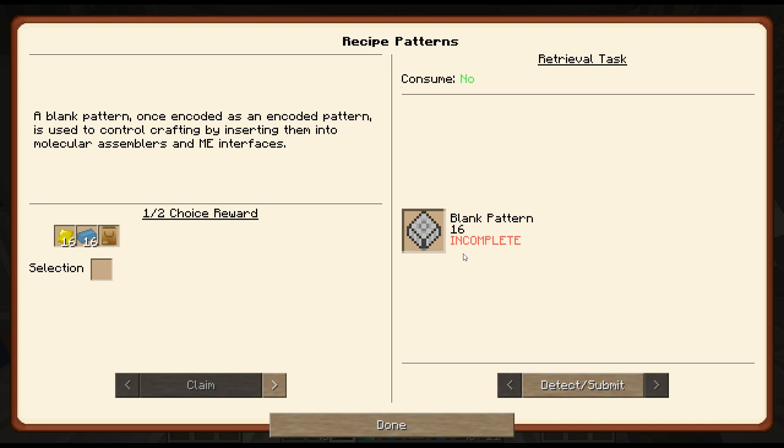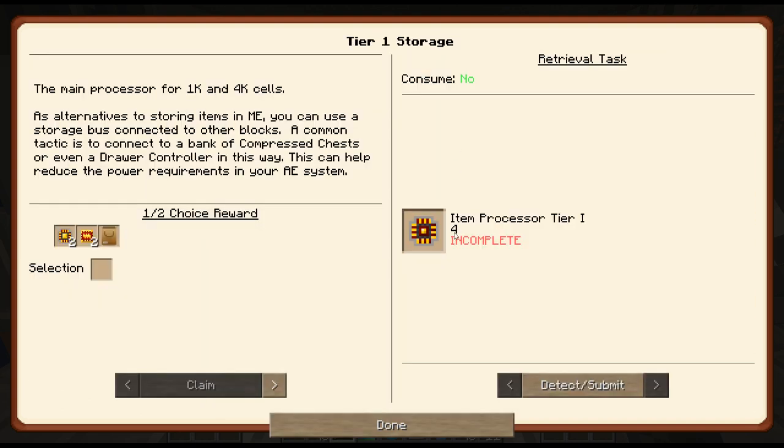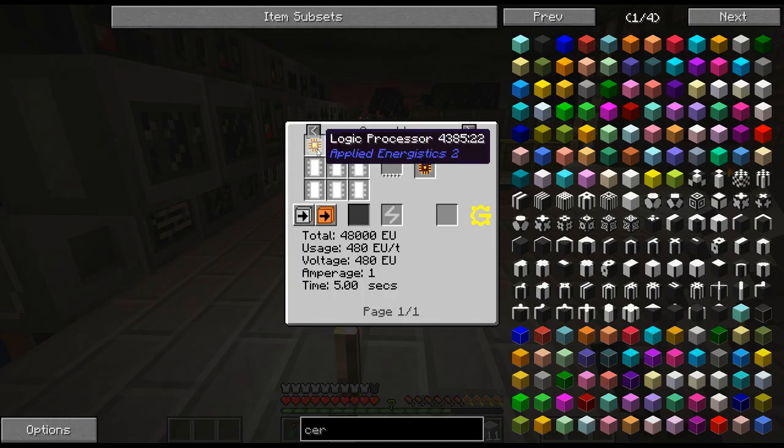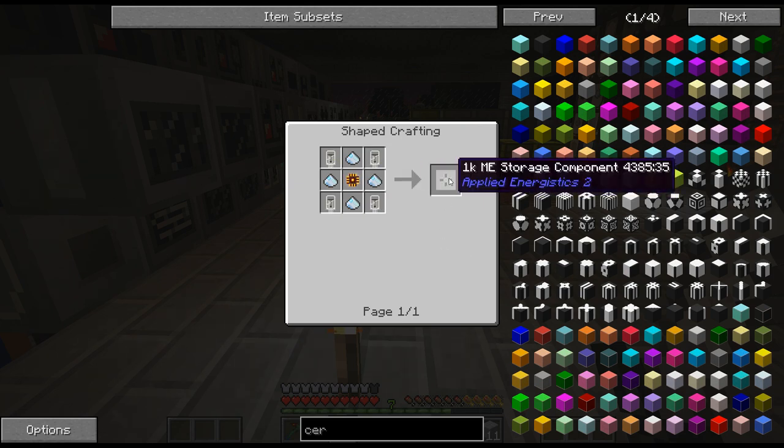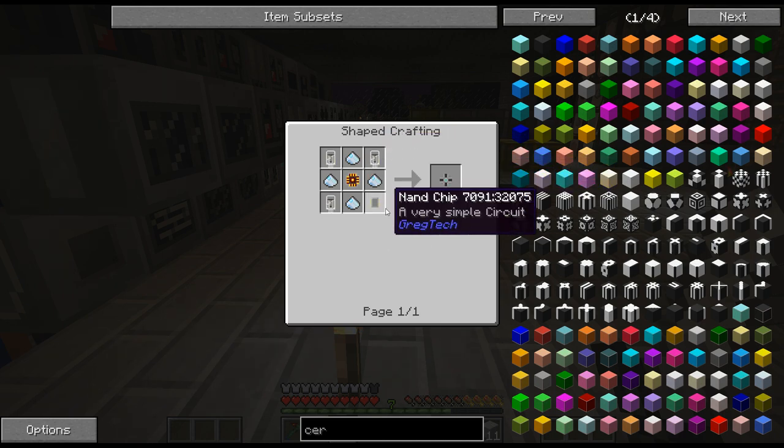Diamond is probably the most annoying to make. Alright, so we got our blank patterns for the drives. You can use a storage bus connected to other blocks - a common tactic is to connect a bank of combustion chests or even a drawer core this way. What is this item processor tier one? I've never seen this before. So you need this to make these. That's annoying with the vacuum tubes - I'm definitely gonna have to get these nano chips to make these.